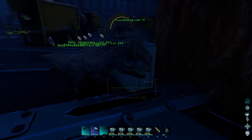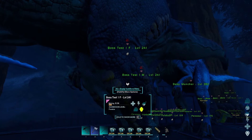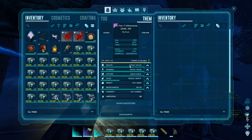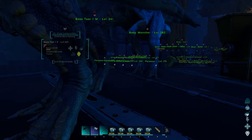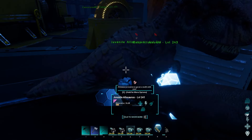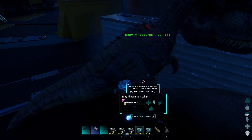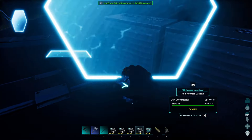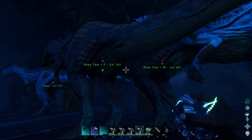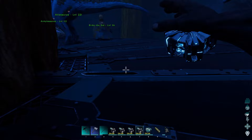Breeding up a bunch of boss allos. This is what they look like right here without any imprinting — pretty decent stats. Okay, we're gonna imprint these one at a time, or at least have them spread out when we imprint them. We'll start with this guy.